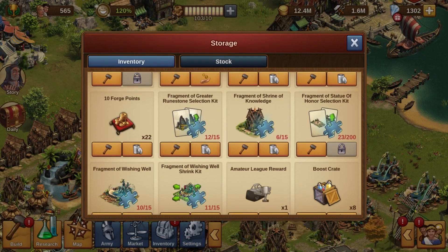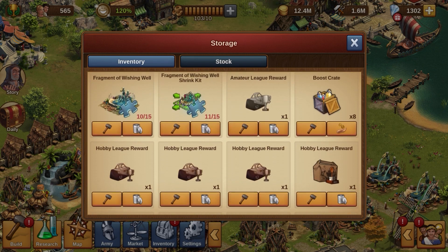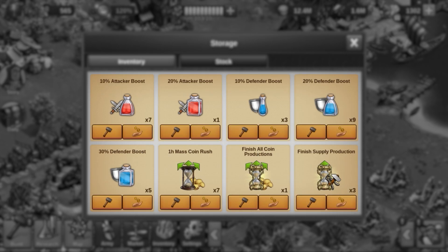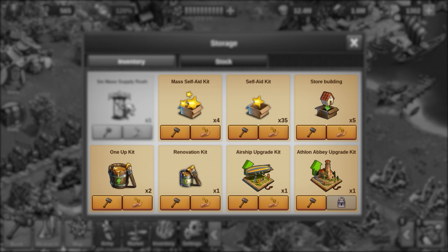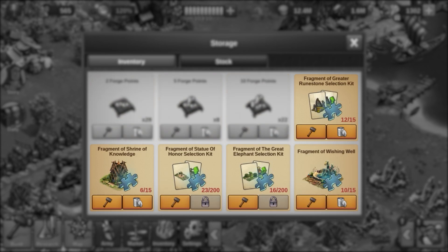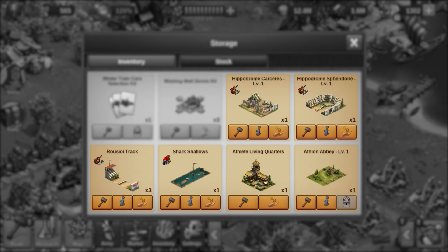In the actual inventory, you'll find all sorts of items. This ranges from Forge Point packages, utility items like boosts and accelerators, various kits to apply to your city's buildings, crates and rewards from events that hold even more items, to fragments of buildings and entire buildings.